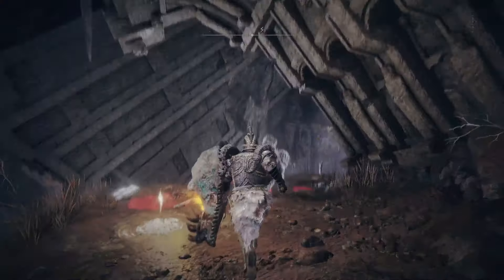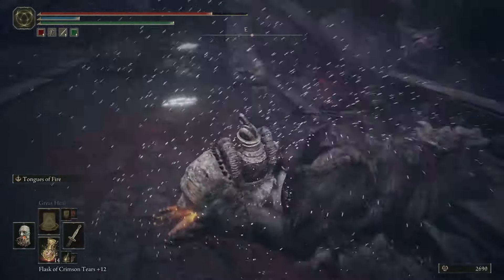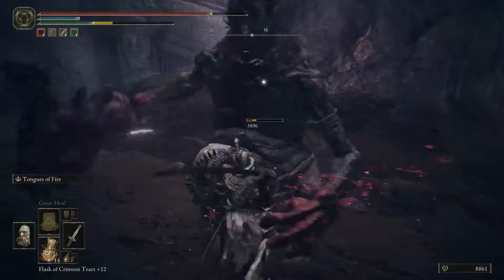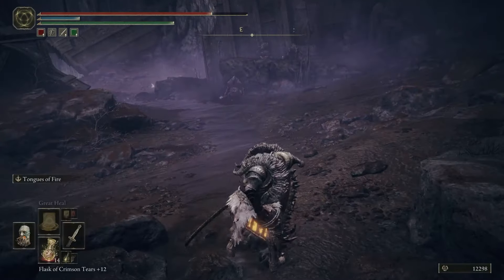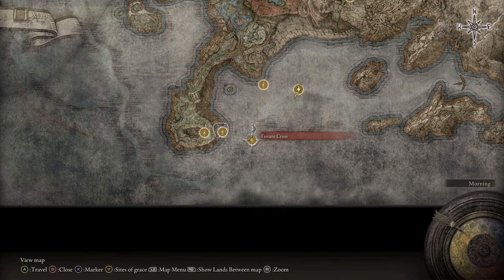From the Stone Coffin Fissure Site of Grace, go to your right, go down the slope, either avoid this enemy or kill him. Then pop up and go to your right — careful not to fall through the crack. Then go left, you can avoid this enemy or again kill it, then go right. It'll break and you'll fall — that's supposed to happen. Continue forward, run past these enemies and you'll get to the Fissure Cross Site of Grace.